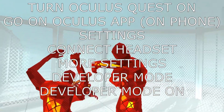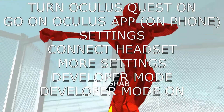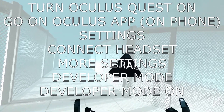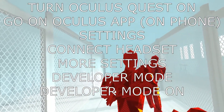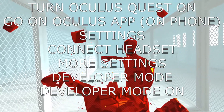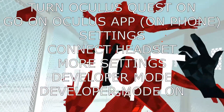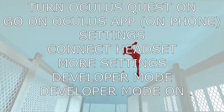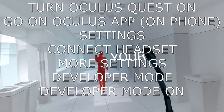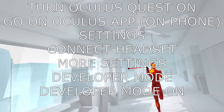Step two: enable Developer Mode. First, turn your Oculus Quest on and get it to the main screen. Then pick up your mobile phone and open the Oculus app — the one you downloaded when you registered your headset. Go to Settings at the bottom; it should connect to your headset. If not, just click your headset name. Go to 'More Settings,' then 'Developer Mode,' and toggle the switch across to on — just like you would muting notifications. That's it — Developer Mode activated.